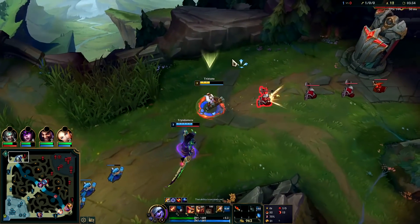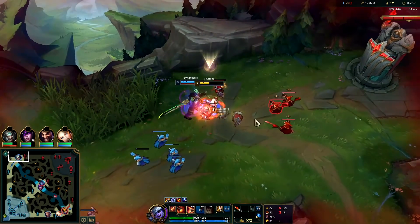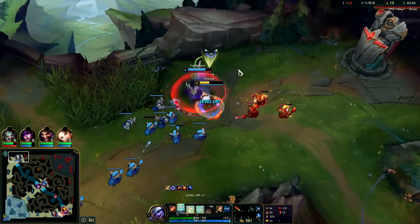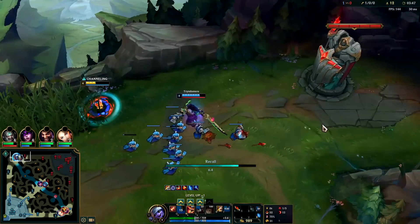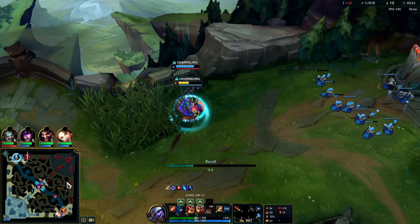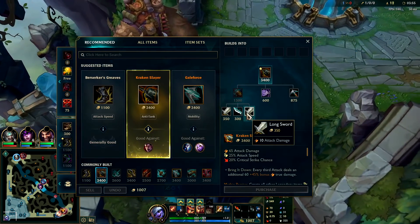If I go for Scuttle and Kindred's there, I'll get wrecked. I got 80 percent of the total XP and he got 80 percent of the gold — we both win, and I don't risk dying to Kindred on Scuttle since she already knew I was over here and I was low on health.